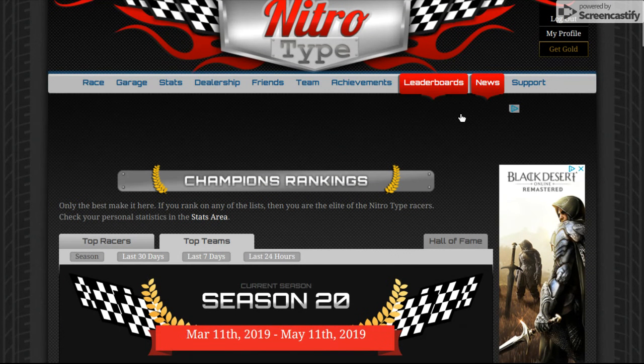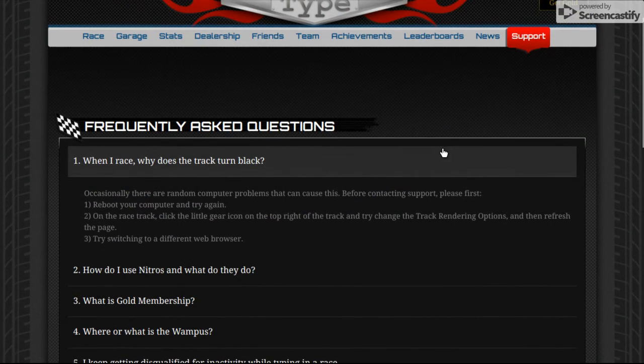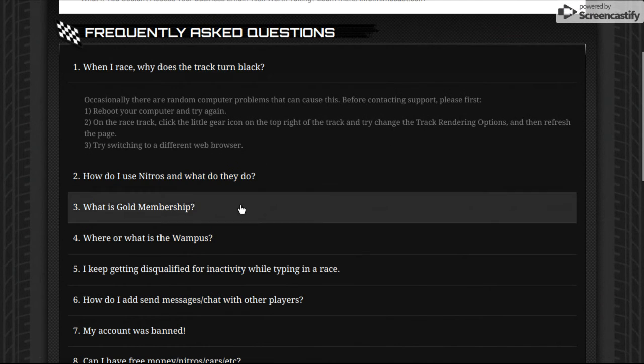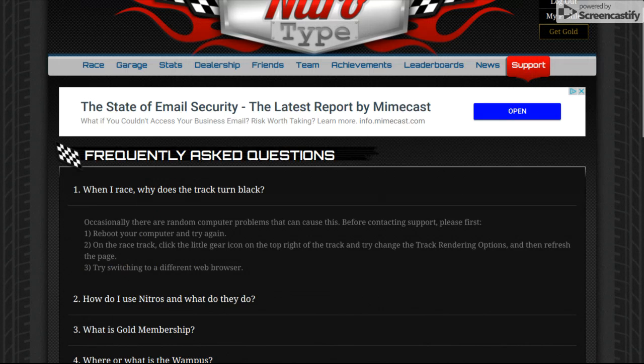News is where you just look at news — I've never hit this button before. Then you can just ask questions. And the Wampus — I forgot to talk about that. The Wampus is just a thing; it's not controlled by a person, I don't think. If you beat it, if you get a higher place than it, you get 50,000.